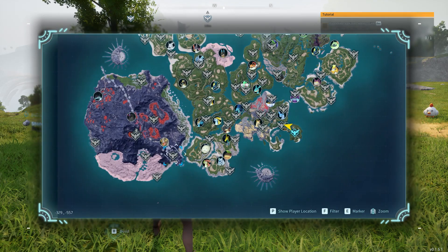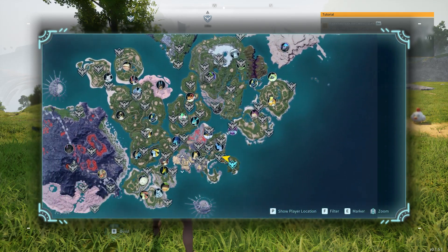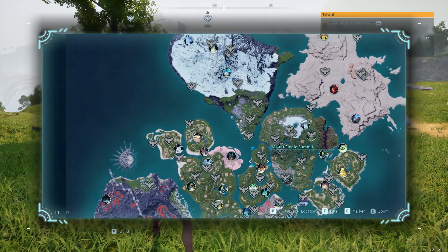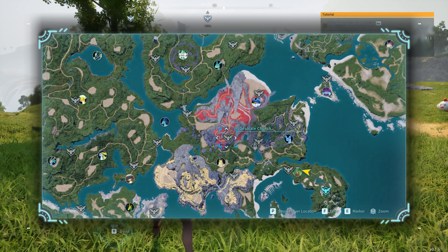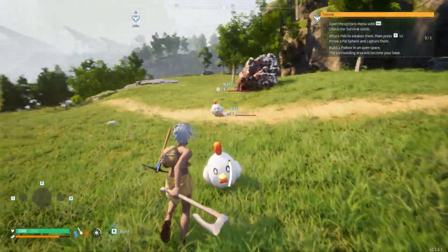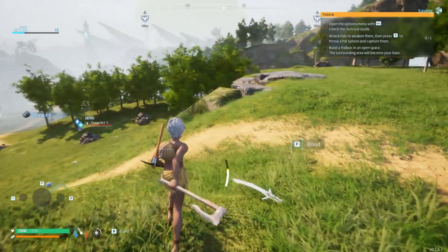I also have a mini-map mod — I've already beaten the game once, so I'd rather not have to find everything again through darkness. I'd rather make a base right at the desolate church, because right along here somewhere there is a spot of ore. And honestly, that's going to be the temp base — a lot better of a temp base for a start out.